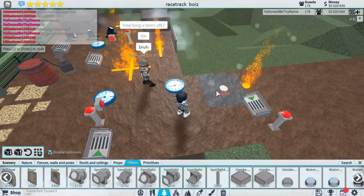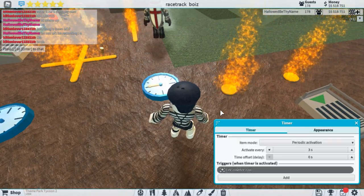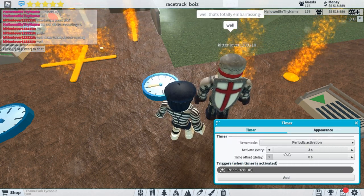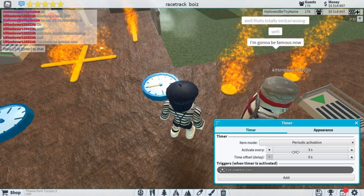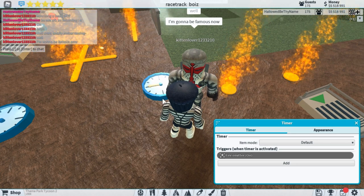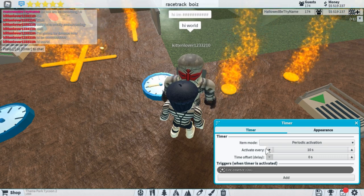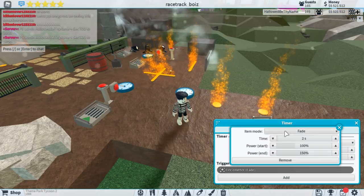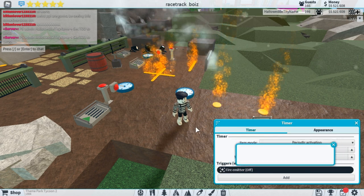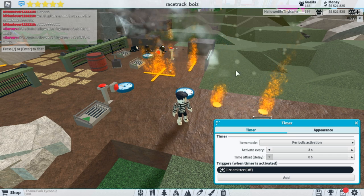Last thing I need to get to is showing you how the timer works. This one's super easy — you just connect it here. The timer's activated, which happens every three seconds because it's periodic. Default is just on, which is lame. So you're going to want to have it set to periodic so it is changing. Next, you're going to have it go off — I'm going to set it to off. That way, periodically it turns off and it's going to turn back on: three seconds off, and then on.